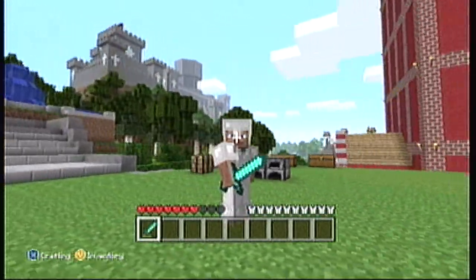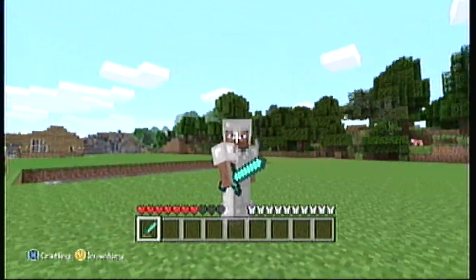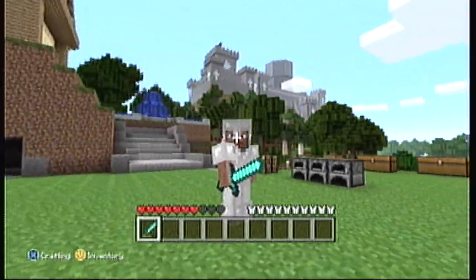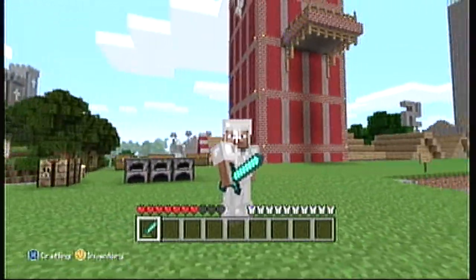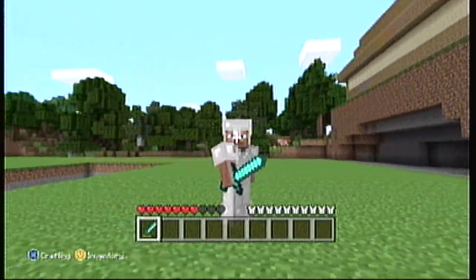This is Iron Armor. Iron Armor gives you about 62% protection bonus from damage. It's a whole lot more practical to use than any other armor if you're playing legitimately, because it's a whole lot easier to obtain than Diamond, and Diamond is the most protective armor.